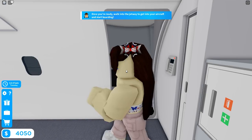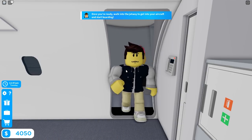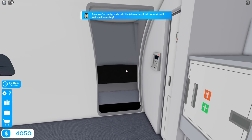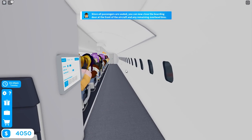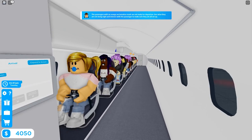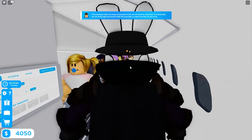Welcome to Carbon Meister Airline, hopefully this is going to be a good flight. There were different events in the previous version — things like turbulence, even fires — so I'm curious what we'll experience. The game says: 'Passengers with an orange exclamation mark are not ready for departure — interact with them to make sure they're all set.'